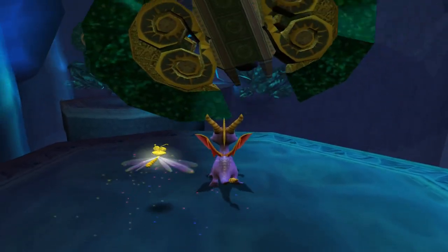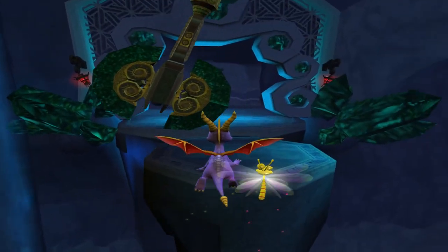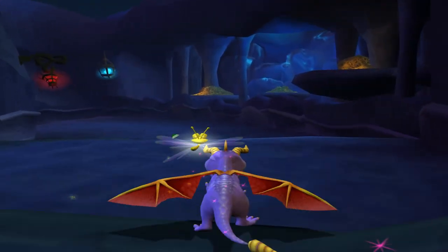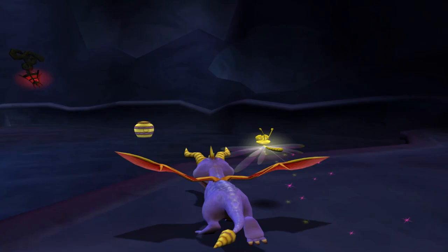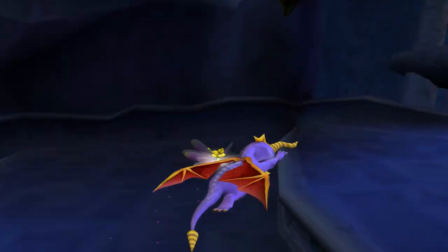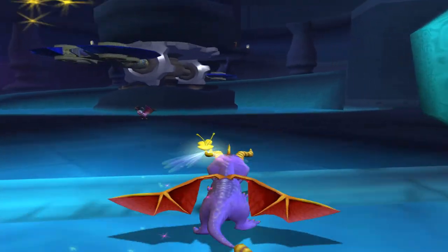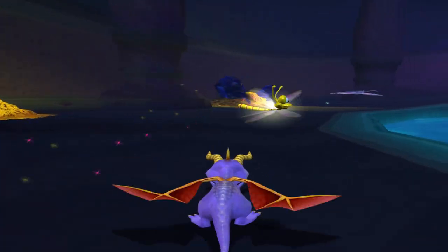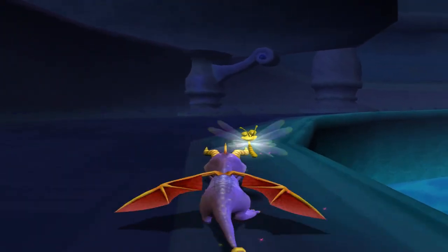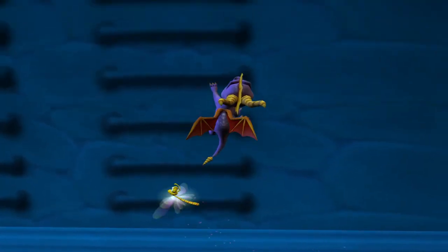It wasn't until we got to that weird second half of the level that the dragonfly challenge popped up. So we know for a fact it's not part of that area, and these are just little gem enemies they threw into little areas. This seems oddly suspicious around here, and that's the pool cleaner. It's probably in that really weird area. We know for a fact it's not in the water — one hundred billion trillion percent, it's not in the water. So where is it? It's somewhere past this section.